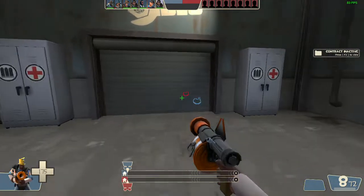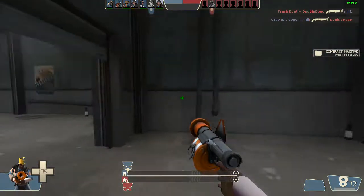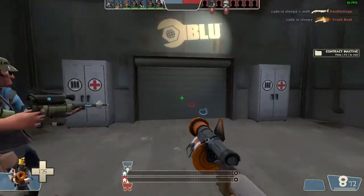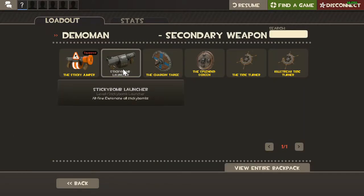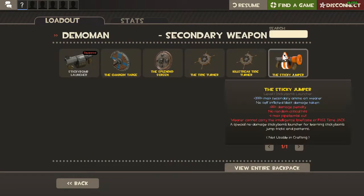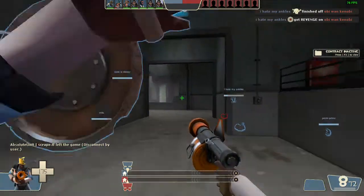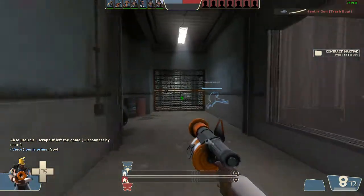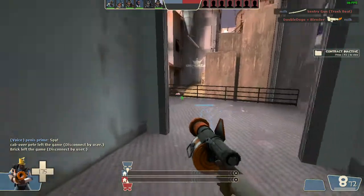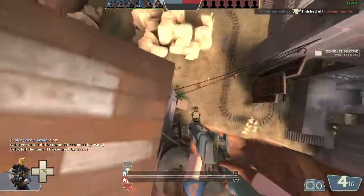Hello everybody, and today we're gonna be taking a look at our demo's most overshadowed weapon — the Sticky Jumper. People underestimate how good this weapon is. Most people mostly just use the sticky bomb launcher because that's what everybody uses, but I use the Sticky Jumper because it's great. You're sacrificing basically two-thirds of your damage with this, but it helps you get to the front lines faster. Can your sticky bomb launcher do this?